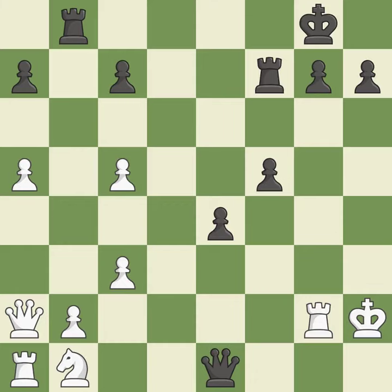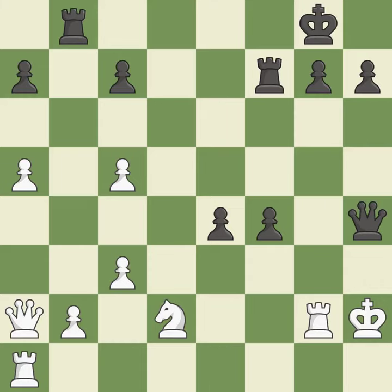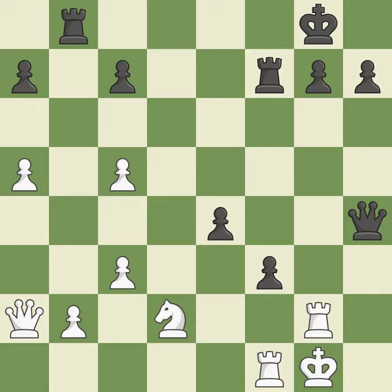This evades the check from the queen; it is forced. This pushes a passed pawn; it is best. This reveals an attack that poses a threat to a queen; it is ideal. This wins a knight. This is the only move that works; it is a great move. This steps away from the checking queen; it is forced. This is the way to win a knight. This is the only good move; it is best. This defends a vulnerable rook by pinning one of its attackers; it is best.